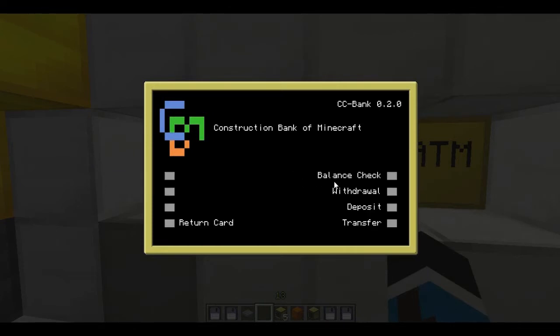I just type my PIN in and hit enter. There we go — I've got my options: balance check, withdrawal, deposit, transfer. The only problem is deposit hasn't been implemented yet in version 0.2.0 CC Bank. Now I'll show you how it works. Balance check — I've given myself a lot of money as the admin of this server. I've got currently $495,500.